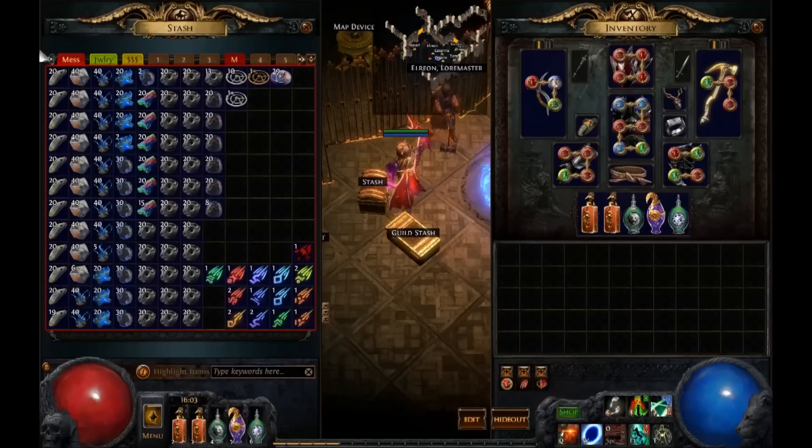Then we have Divination cards that drop specifically from this map. We have Her Masks for the sacrifice fragments — that's 13 plus. This one isn't finished. From 13, I should get like two Midnights, so let's say something over 10 Chaos — maybe 12 to 15 Chaos. That's probably what I can get from this on average, depending on how lucky you are with the Midnight rolls.